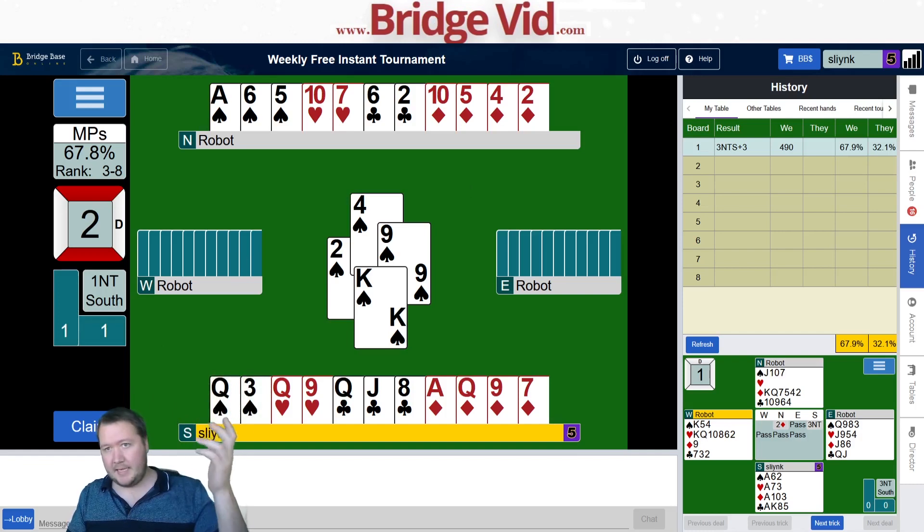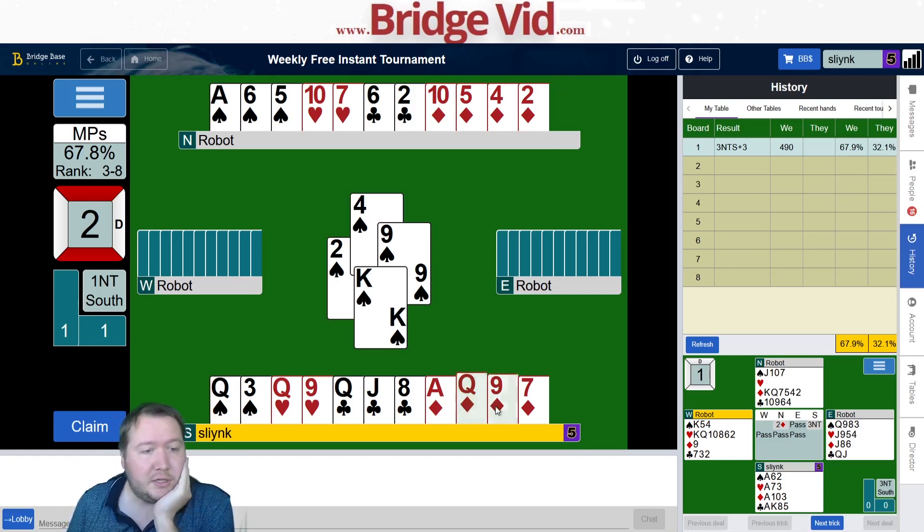Queen of spades, spade to the ace — see if they split. If they don't, just finesse a diamond, and if that loses maybe I just get no more tricks. Maybe I could duck a diamond — gives up a few chances in diamonds but I've got better chances of getting three diamond tricks. If I do that, maybe I get three spades, three diamonds and a heart or a club.